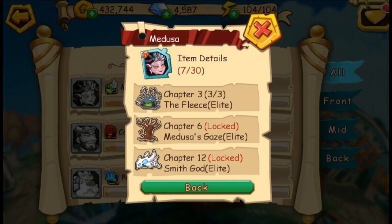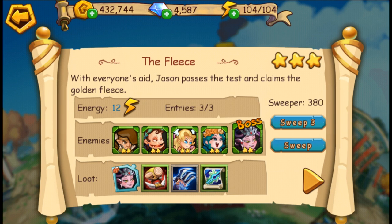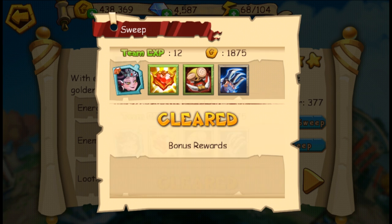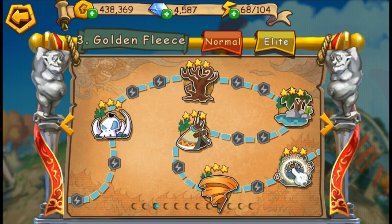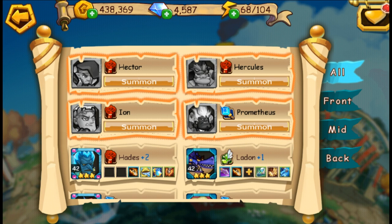Just like here, we're going to go ahead and try to farm some shards for Medusa. Let's go ahead and sweep, and hopefully we can catch something. And there you go — we got a shard for Medusa. I believe we have eight of them. Yeah, eight. And you need 30 total to summon her.